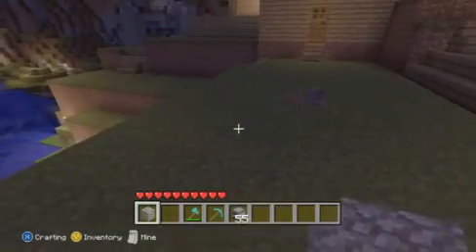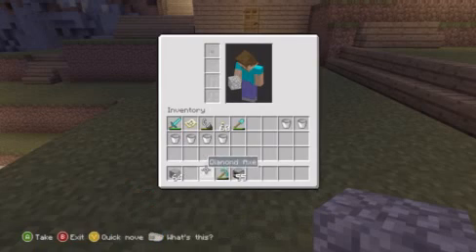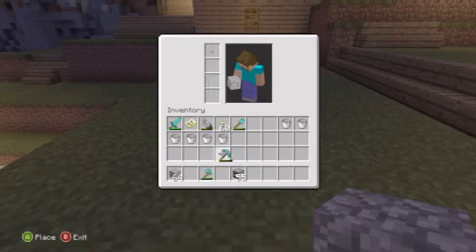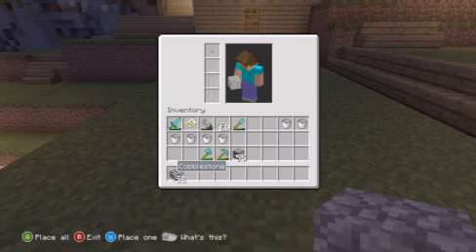From here, in the slot on the bottom of your screen, it's just gonna pop up as one cobblestone. Press Y to go into your inventory, hover over to your cobblestone, hold it in your hand, and hold down X on one slot until it gets to 64.